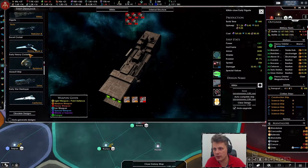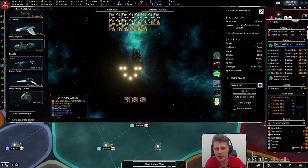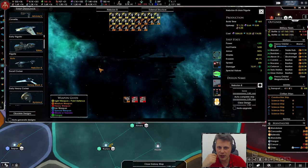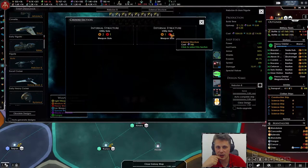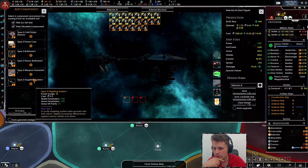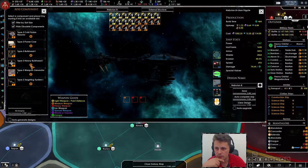Oh yeah, I like these — are these my anti-aircraft ships? Oh finally, we got the point defense! I've been waiting for those forever. These are really strong — you definitely need those. Your point defense is so incredibly good.